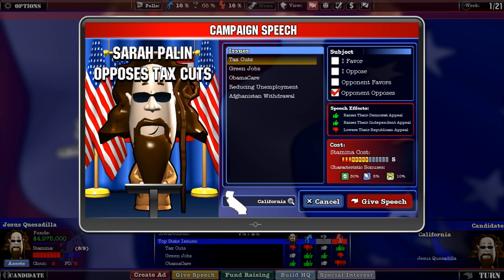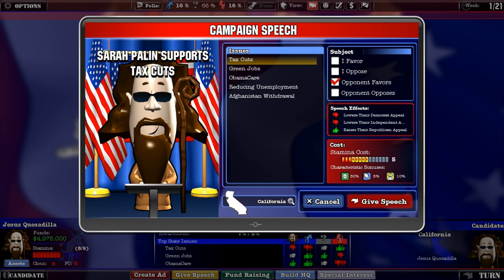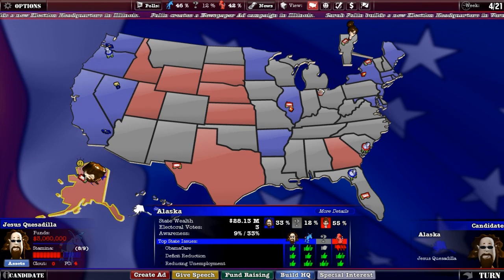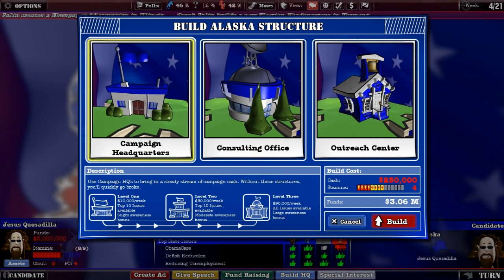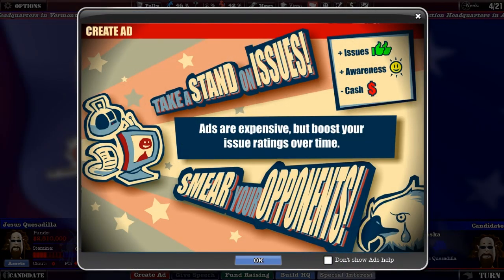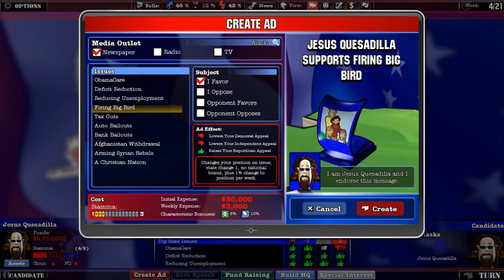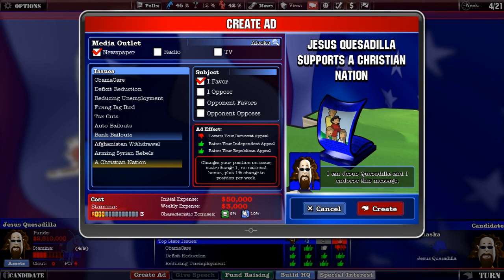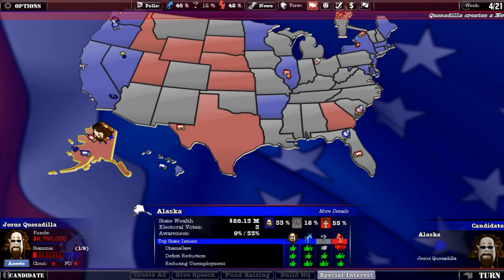Let's do a campaign speech in California and see if the Governator likes Jesus. You can actually say stuff about your opponent — I might want to do that instead. You know what, I decided to bring the fight to her home territory. Alaska, I don't care if you're a Republican state right now — I am going to seize control. Let's build a campaign headquarters right in her hometown. Take that, Palin. Then let's do a Christian nation speech — because I do support that.